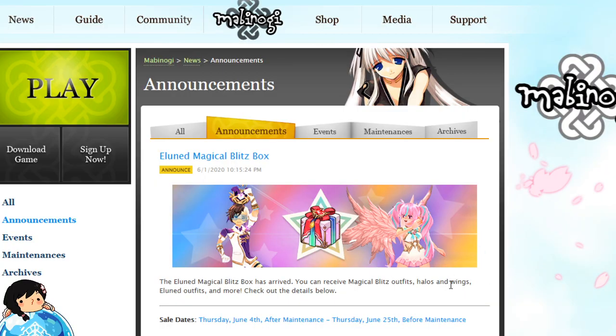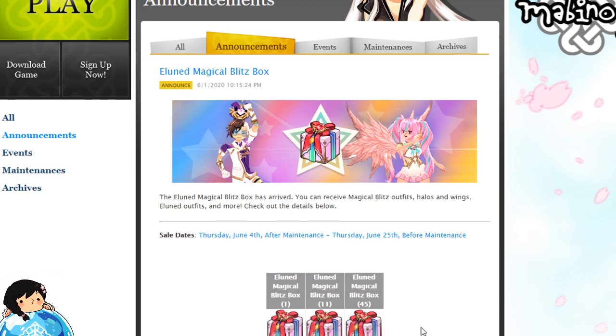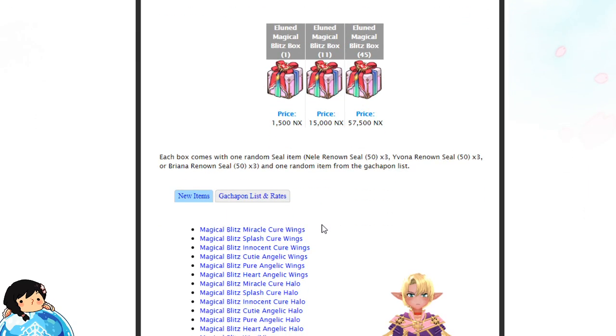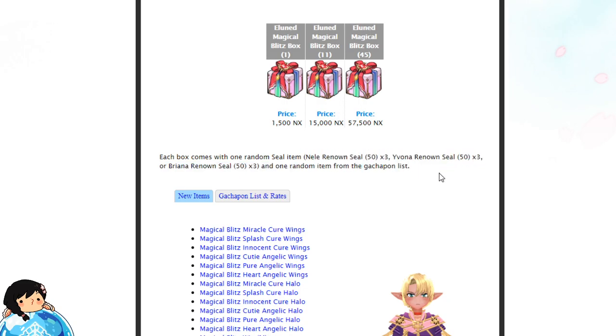Right here on the Mabinogi website, you guys can see the Gachapon — the Loond Magical Blitz. It's your usual Gachapon with three different types of stacks: single, 11, or 45 pieces. This Gachapon looks to come with a single item and another item which is guaranteed to be some sort of a known seal. FYI, that's what you guys are going to get as your freebie item. I kind of prefer Shadow Crystals, but eh.